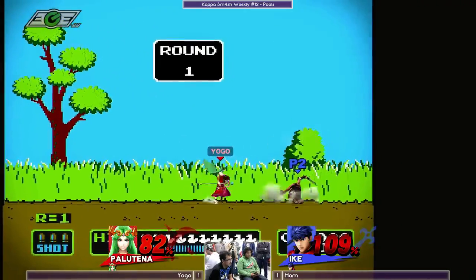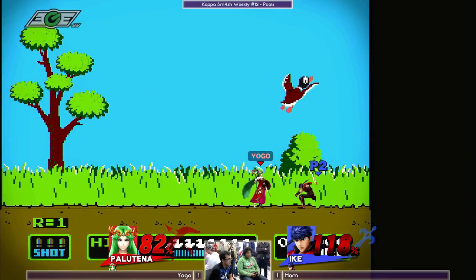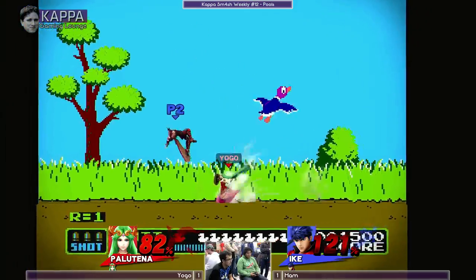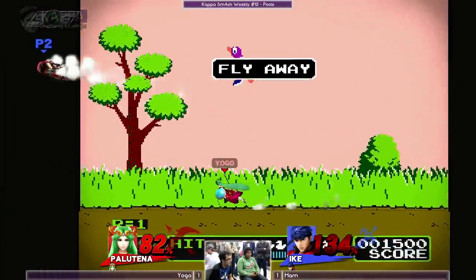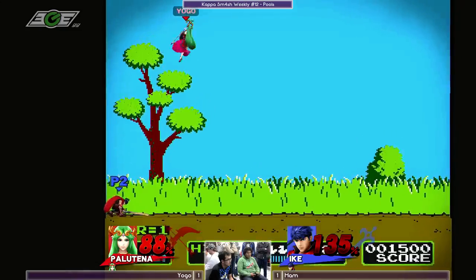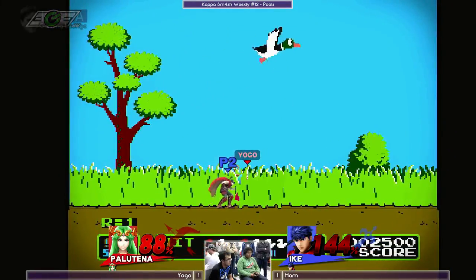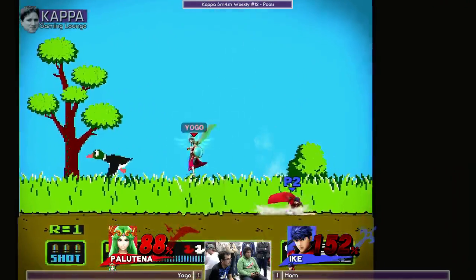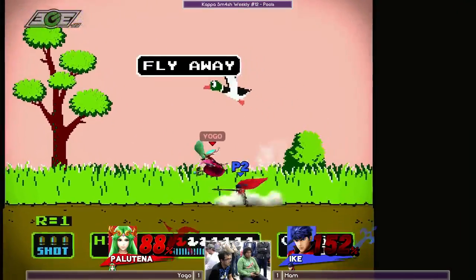He's gonna keep him out. He jumped right in front of him, nice. Both of them kinda flubbing a little bit. 121 to 82 percent, let's see. Premature counter — I think Ham waited. Up throw — does up throw kill? That was close! Ham is at max rage, he's gotta do something to win.